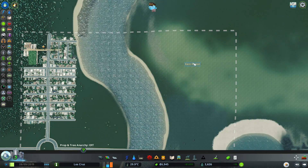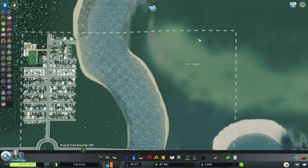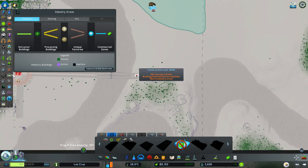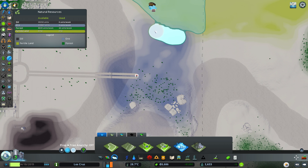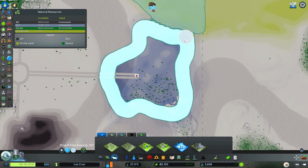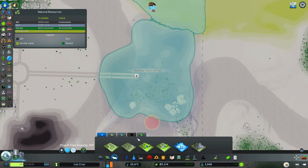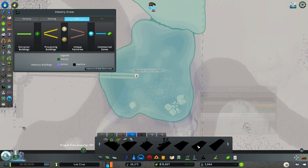That's the Kent region - we're going to change that name, but we'll leave it until we get the farm building in. We've also got the ore district here, so we may as well zone that as well - it's pretty big and extends out into the water, which is interesting. I know there's the water oil drilling machine - is there a water ore drilling machine?